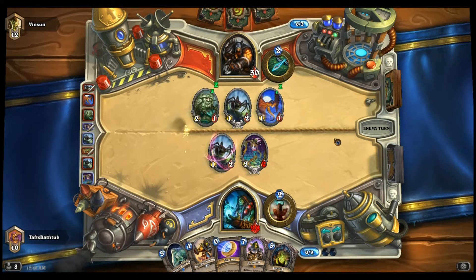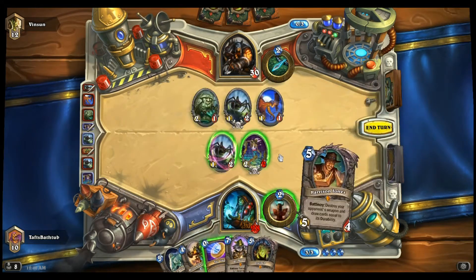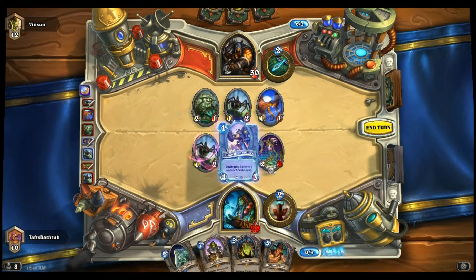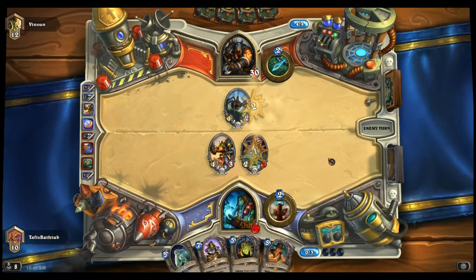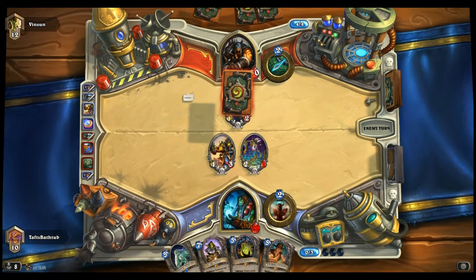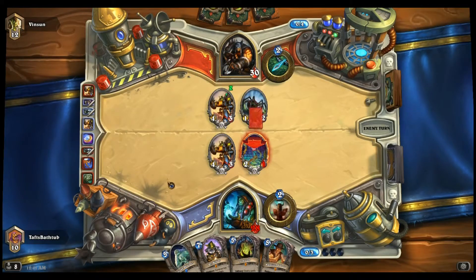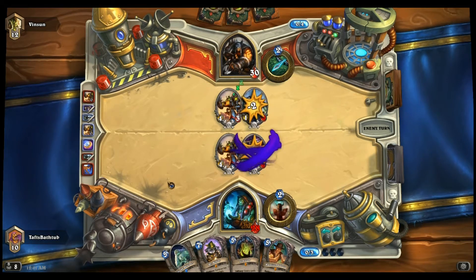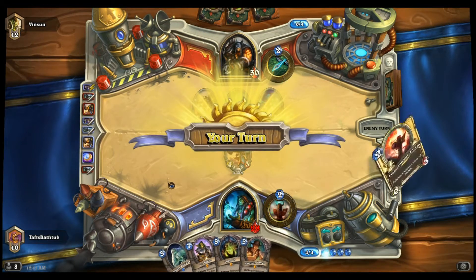A Young Dragon Hawk comes out — I assume that came off the Web Spinner. We probably do want to kill the Dragon Hawk because next turn is a Houndmaster turn potentially, and you really don't want him to Houndmaster a Windfury Beast. He plays a Shredder — pretty standard Turn 4 play. That may mean he does not have a Houndmaster in hand; I'm pretty sure he would have played a Houndmaster over a Shredder there, so we don't have to be so careful about killing beasts anymore.